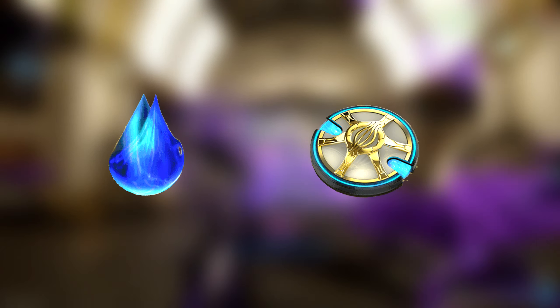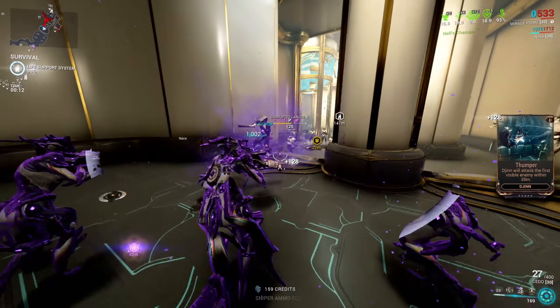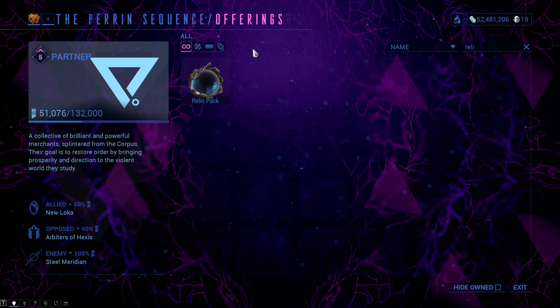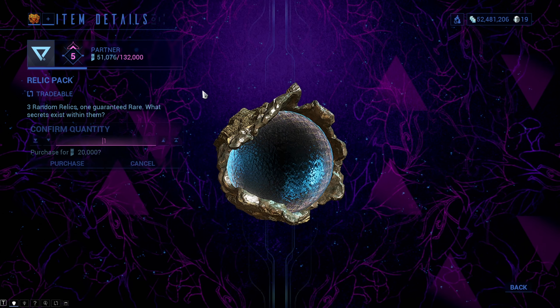There are two new currencies added to the game: Aya and Regal Aya. Aya is a resource that can only drop in Void Missions, Planes of Eidolon, or Vallis Cambion Drift, and you can also get them from Relic Packs from Syndicate and the Market. I am not quite sure about the Steel Path Relic Packs though.